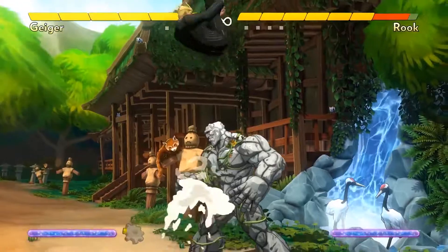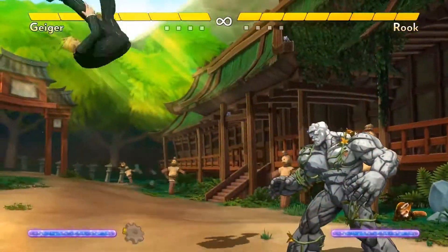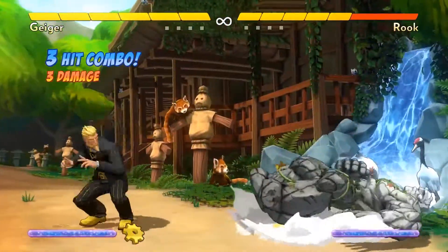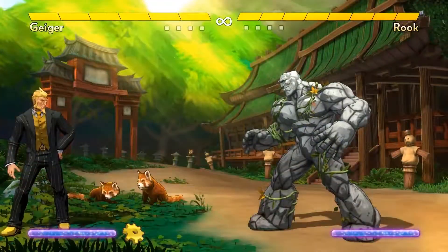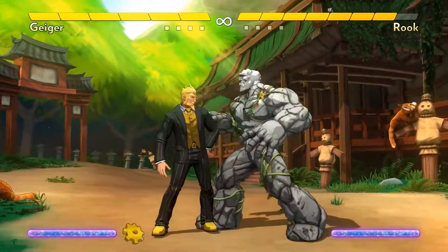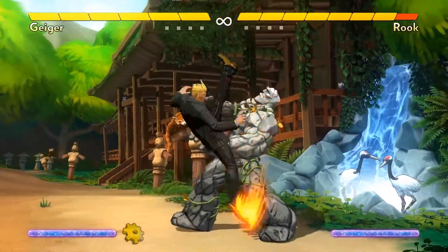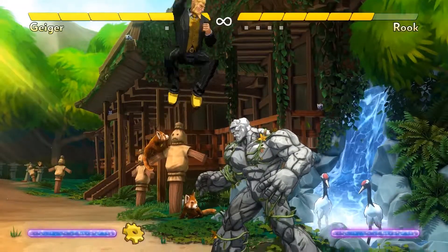You can use Drop Gear to start pressure strings that threaten even more block damage, use it to cross up if you're close, and on hit you can combo off of it. You can't jump forward and use drop gear because it requires you to have full gear meter. This means it's important to consider your spacing so that you can work in a jump straight up C at opportune times. A nice trick is that you can jump forward and phase out, which takes long enough that your gear meter fills up while you're still in the air, then drop gear before you land. This lets you threaten some offense while still keeping your options open — your opponent doesn't know if you'll do air C after the phase out, kick with A, or simply fall straight to the ground.